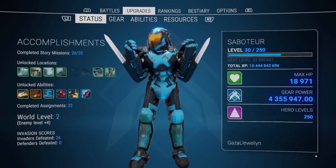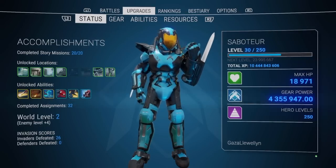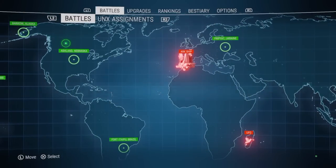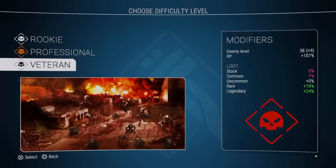UFOs are good but they're not my first choice for farming legendaries. After many hours in this game, all of them spent trying to find legendaries because I'm still looking for my ultimate dream weapon, missions — just doing your standard story campaign missions — are definitely the best way to get the highest concentration of legendaries in the shortest amount of time. Play on Veteran because that's going to put your legendary drop chance up quite a lot.